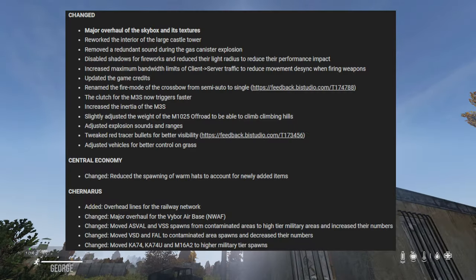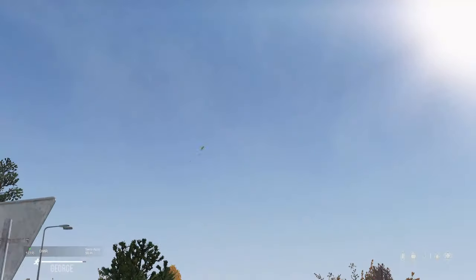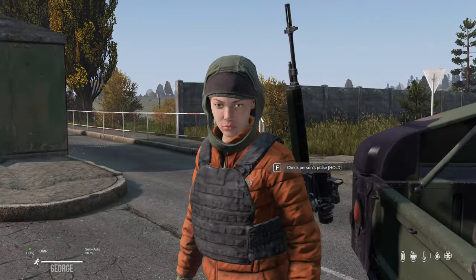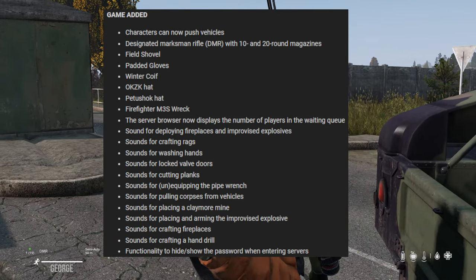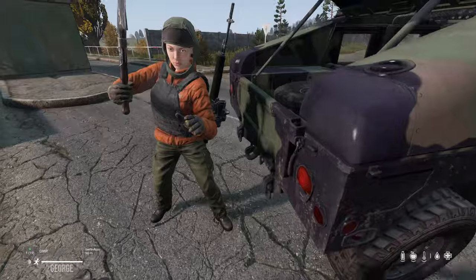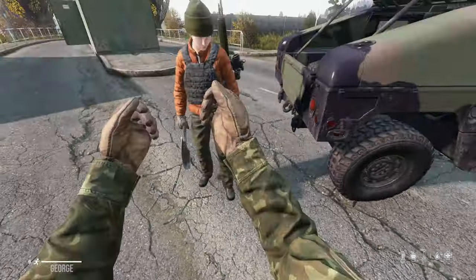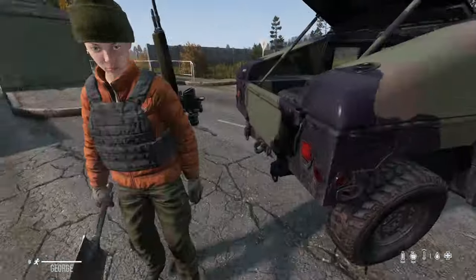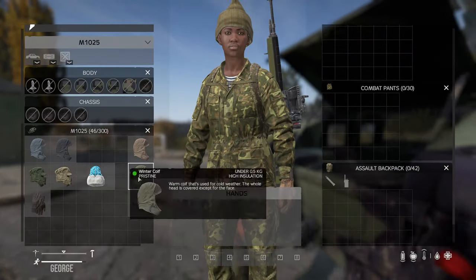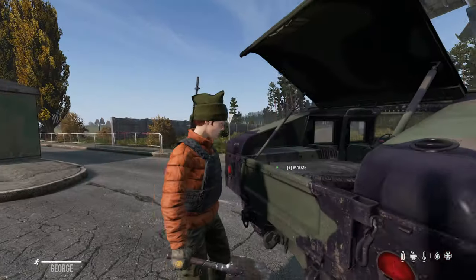There's also a major overhaul of the skybox and its textures. Look around - the lighting and the skies look really nice. There's a new field shovel, padded gloves, a winter coif, an Ushanka hat, and a Papakha hat. There are different variations of all of these. Some of these hats are really nice - this little sack-style one might be my new favorite hat.